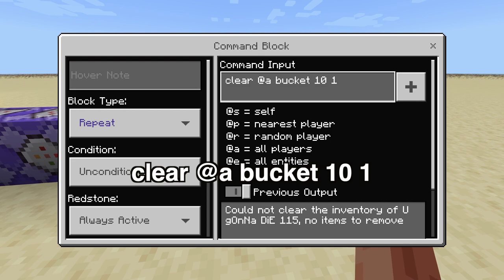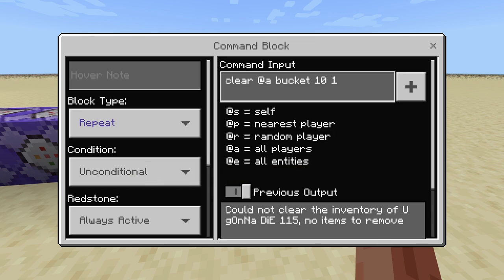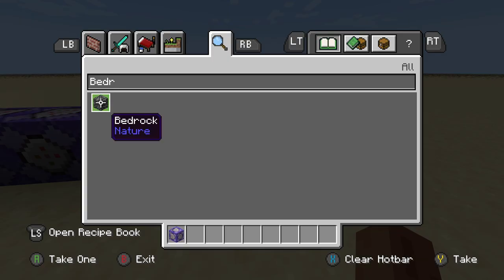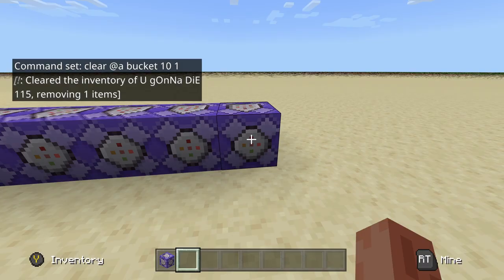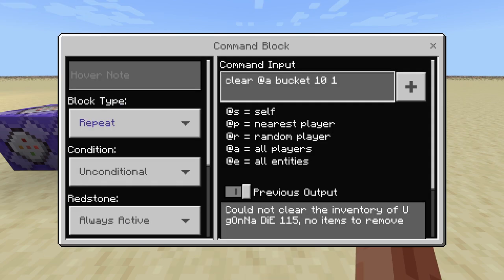The next command clears lava buckets. I don't see this one being that useful either because lava buckets have legitimate uses, and this will constantly remove them from everybody's inventory — even yourself. For example, if I try to get a lava bucket to go pour lava all over somebody's house, I open my inventory and it immediately disappears. I'd run with this one off, but just letting you know that's always an option.